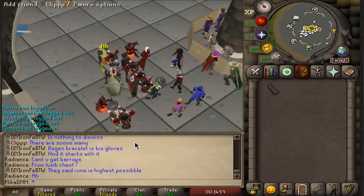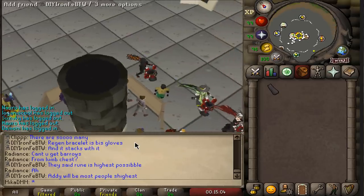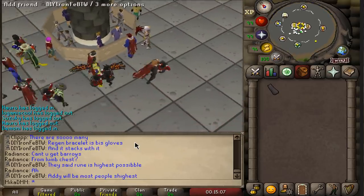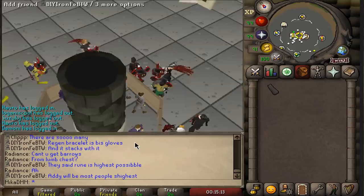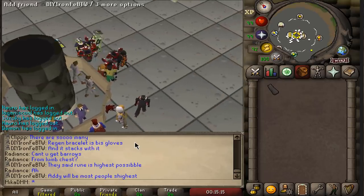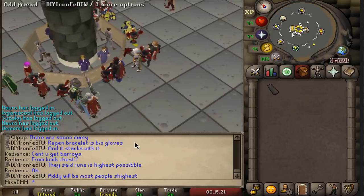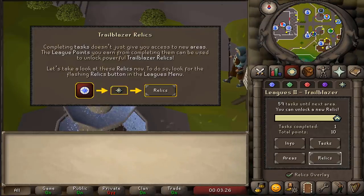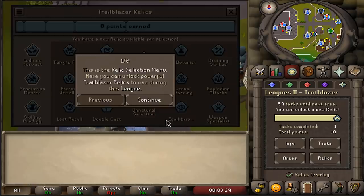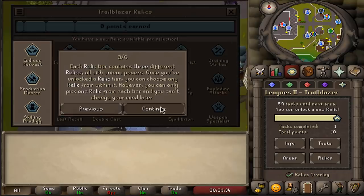If you guys do not know what leagues is all about, this is a temporary game mode going until January 6th. You have a bunch of tasks that you can complete that give you points. With the points you can unlock relics, relics make your account stronger and you can just play the game for fun. It's a very cool, very unique way to play Old School RuneScape and if you've never tried it, you really should. Alongside Deadman Mode, this is the most fun you can have in RuneScape and I'll make sure to record as much as possible and post it here almost daily.